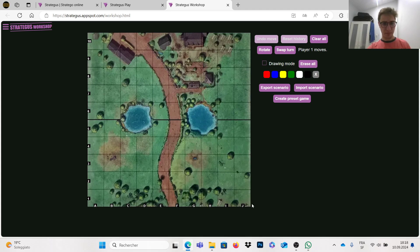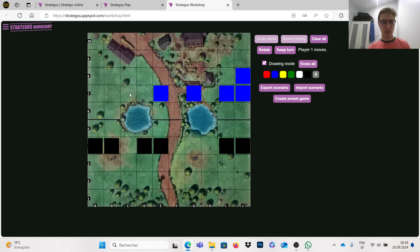We have a 10x10 board similar to chess with all the squares. The only difference is that we have two lakes in the middle, and the first rule we must remember is that no piece can go in these lakes. If this region is my field and this region is your opponent's field, you only have three ways to reach your opponent's field: the left option, the middle option, and the right option. You can't go on the lakes.